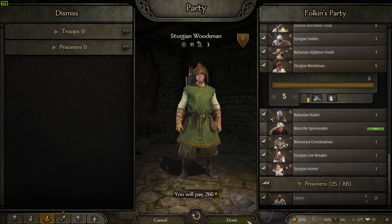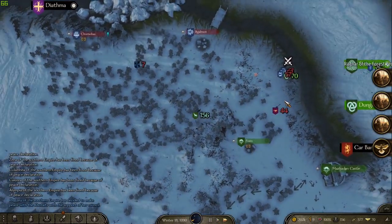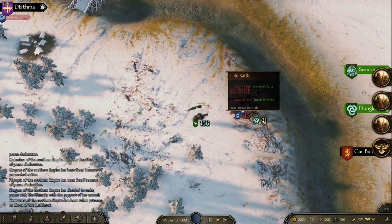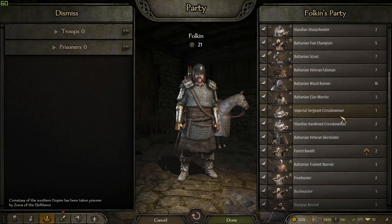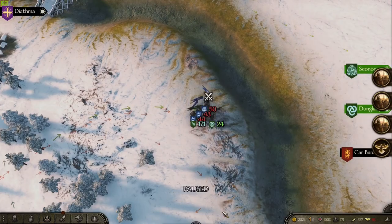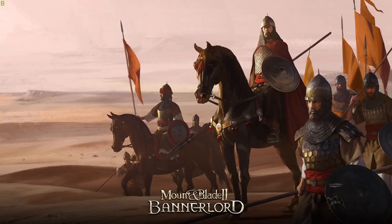That dude up there is gonna get caught by them. Can I catch and help? Is it something I'm gonna want to help with? Yeah, I think it is — that will really help my relation with the major faction. Hold on before we get involved. Looters, join me! Yeah, we're gonna do it. I told you I'd do some combat.